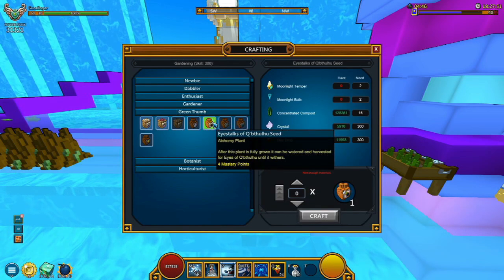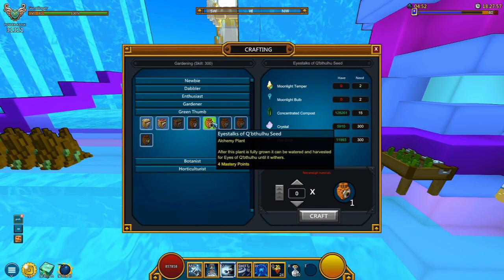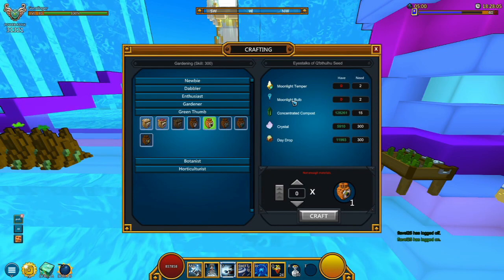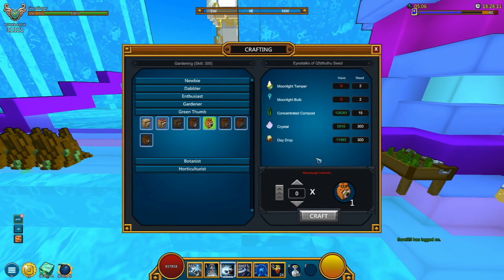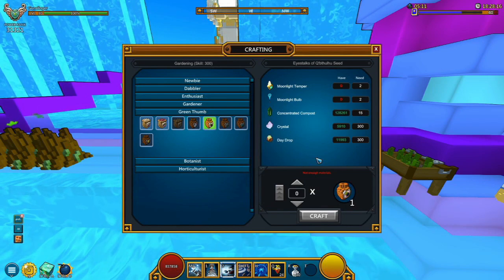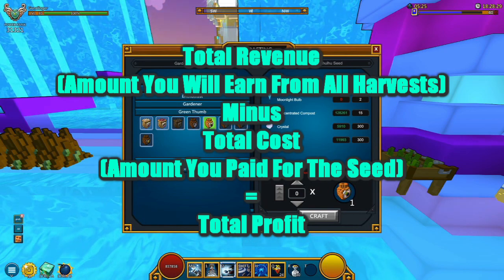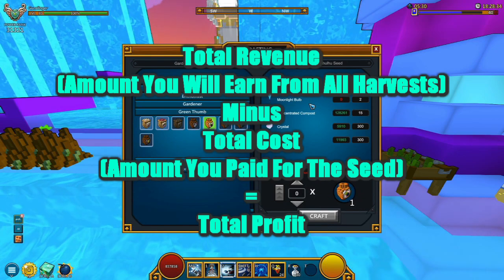In this video we are going to be using none other than the Eye Stalks of Cubic Loose seeds as an example. I've already got the calculations ready, so we are going to be running you through how you can calculate how much flux you will be spending and the amount of flux you will be earning per moonlight bulb and crystals when it comes to these Eyes of Cubic Loose. Calculating the profit is simply taking your total revenue and subtracting the total cost.